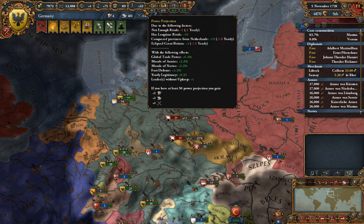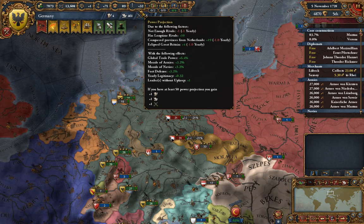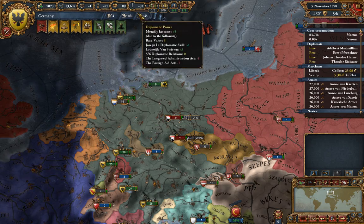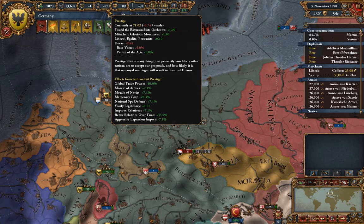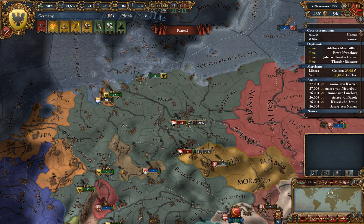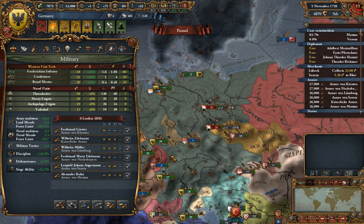Prestige affects morale. Power projection also affects morale of armies, though to a lesser degree than Prestige, because it's much easier to get Prestige than power projection. Both of these are things you should be trying to get at all times if you want to get your military up. Prestige is always just a good thing to have because of the massive benefits it provides. Going into the actual stats, first we're going to look at our technology.